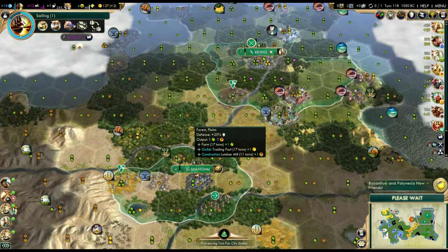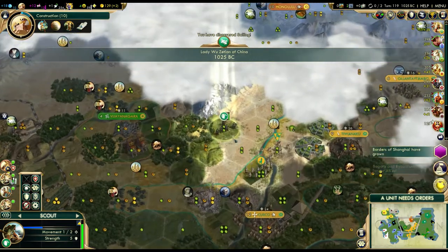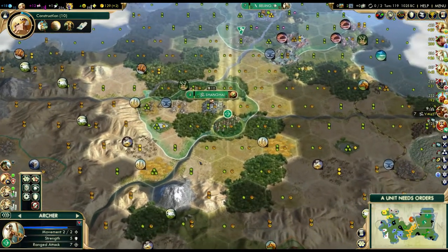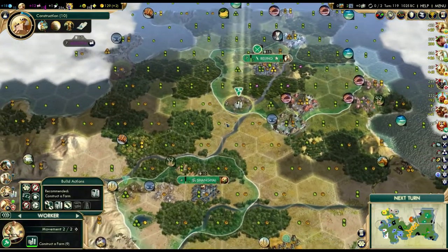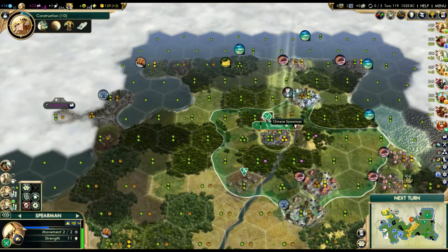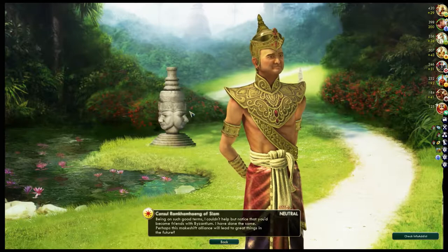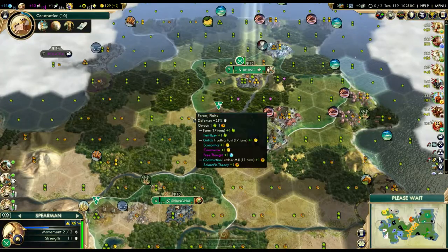We've finished Sailing - that'll be nice once we get our third city out because we can actually work fish tiles. Let's scout around with this guy - actually, we should bring him up here to get rid of this camp. Hopefully Bogota can give us a quest to clear it out, because that would be really nice. I'm really tempted to decline Siam's friendship just because of how much I hate Siam, but that's not smart.